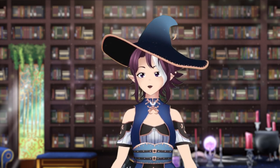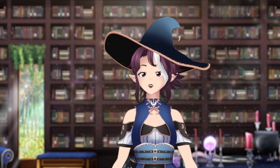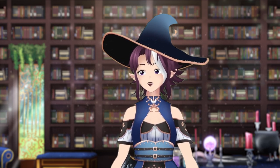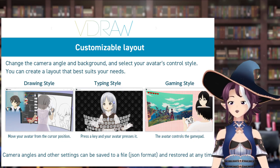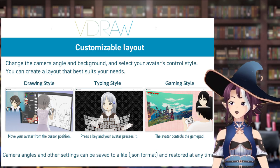Next we're going to look into tracking software. I'll be dividing it into non-tracking — those that don't use real-time tracking but can use keyboard and mouse — upper tracking programs that track mostly the face and head, and full body tracking. VDraw is the first one, which has three mode types: typing, drawing, and gaming. It will position your character in various poses and track them slightly differently. In typing mode your character moves its fingers and hands on the keyboard and points when you use your mouse. In drawing mode your avatar moves up and down depending on where your cursor and pen is on screen or tablet.